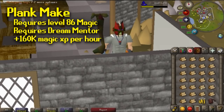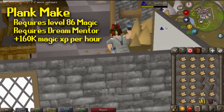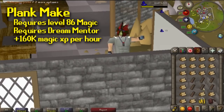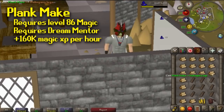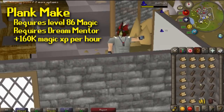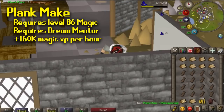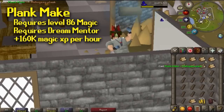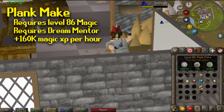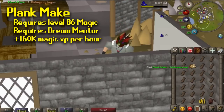At level 86 magic, you unlock the Plank Make spell, which actually requires Dream Mentor on top of Lunar Diplomacy. You can get over 160k XP per hour, and it makes creating planks cheaper than going to a sawmill. As of right now, only Mahogany planks are profitable, while the other planks will cost about 2 GP per XP. The thing about this spell is that you have to click on each plank and can only cast Plank Make every 3 game ticks, so you really have to get your timing right. I would probably recommend Tan Leather over Plank Make because you make a lot more money from Tan Leather in the long run, but Plank Make is a little bit faster.